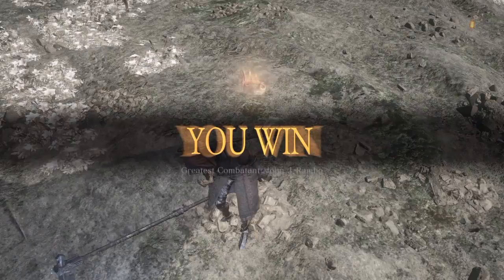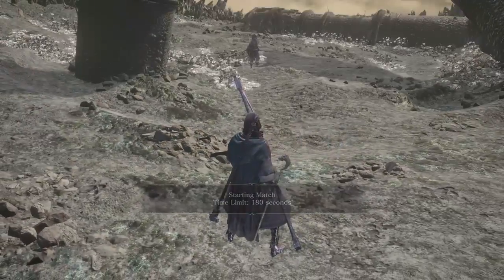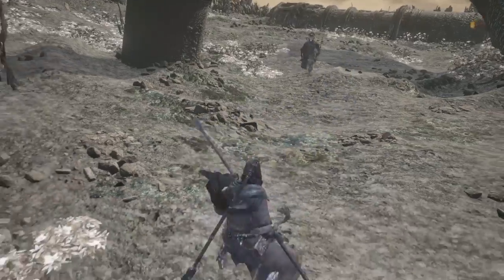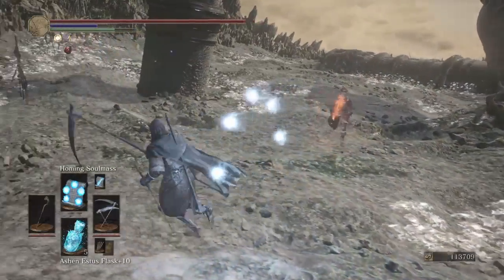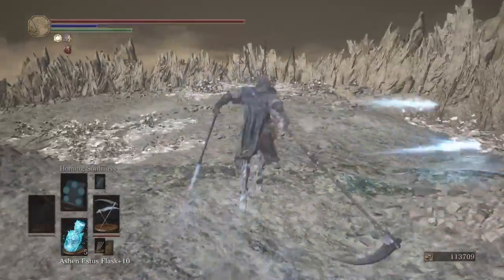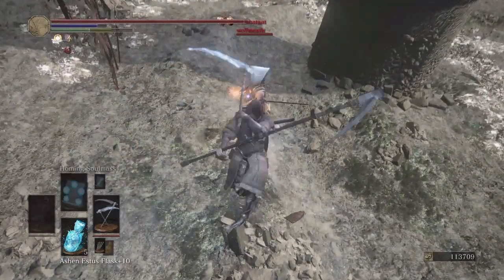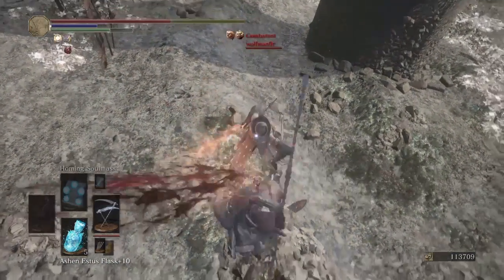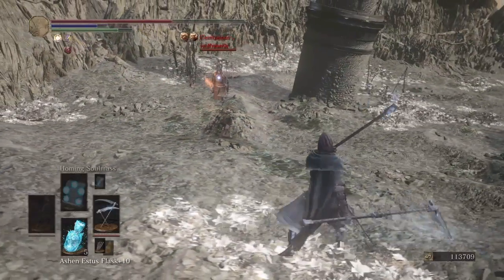However, even the soul mass spells can be used very effectively without getting ringed up for max damage, because of the stun they can provide, that defensive option, and the ability to use them to combo into weapon strikes. So if you are trying to use spells without rings, just use them for utility purposes. Even the soul mass spells can have a place in your arsenal — they are that good.